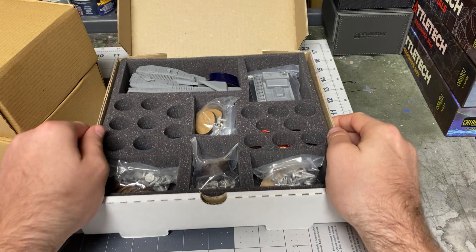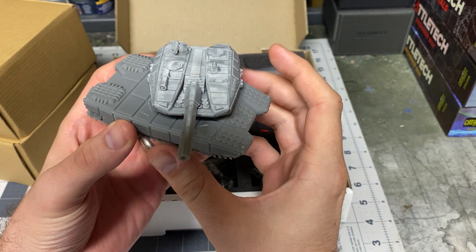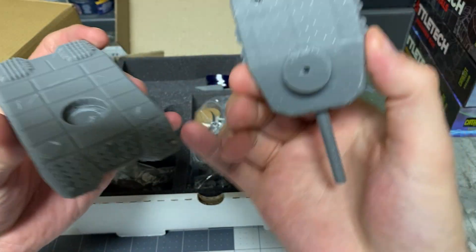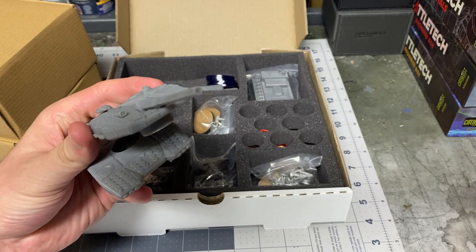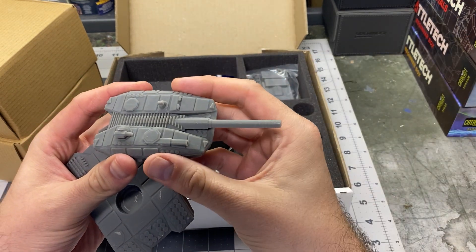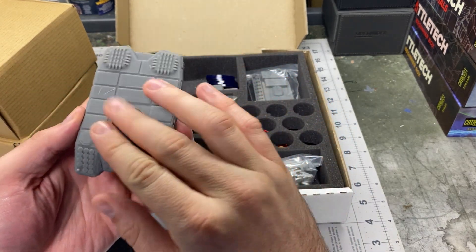Let's tackle the big boys first. You get the super heavy tank — keep in mind, this is 15-millimeter scale. This game is 15mm scale and it is miniature agnostic, so if you don't want to use these miniatures you don't have to. You can also play this in 6mm quite effectively. You've got these two big turrets with a huge rail gun. This did have an extended barrel on it but I broke it — blame that on me, not the manufacturer. You get really nice deep track detail and a cool huge sci-fi tank.